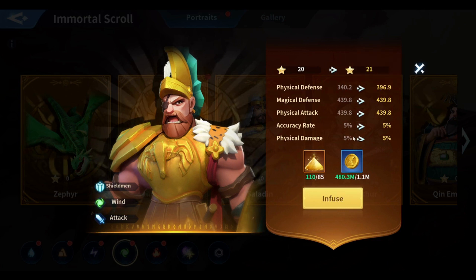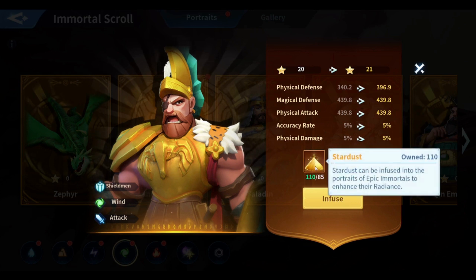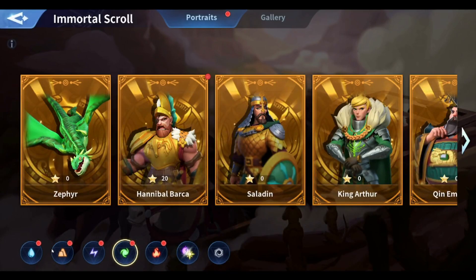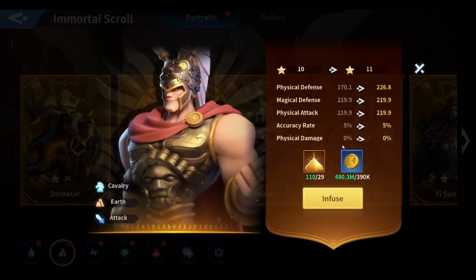Now I'm not sure whether I need to continue investing in Hannibal Barca or should I get level 20 for Alex. I'm gonna get more value if I invest in Alex since it's gonna require less stardust. I think I'm gonna go with Alex.